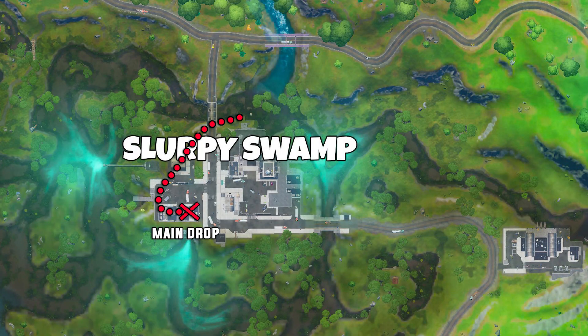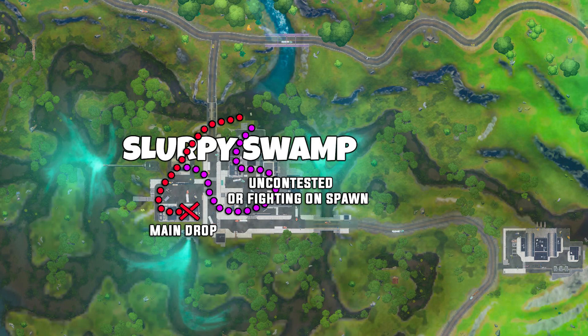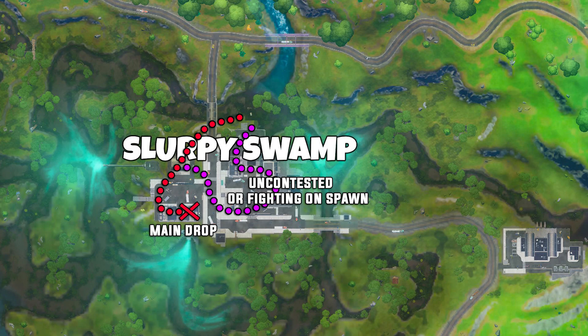You always want to start at the factories on the west side of Slurpy. These are the least contested buildings and allow an easy and safe rotation down towards the river and under the bridge if Slurpy is heavily contested. There are enough shield kegs here to break to get maximum shield from these three buildings, which you'll want to do every single game. If uncontested or pushing the spawn fight you can take the purple rotation route through Slurpy, but honestly the risk rarely outweighs the reward. You need to make sure you are the first one at the boat and fishing rod spawn on both rotation paths, then use the boat to rotate south into the safe fishing holes around Slurpy — you'll almost never run into anyone there.